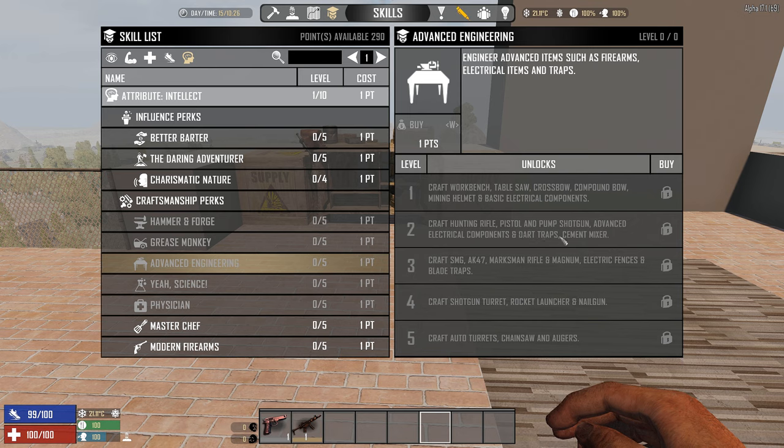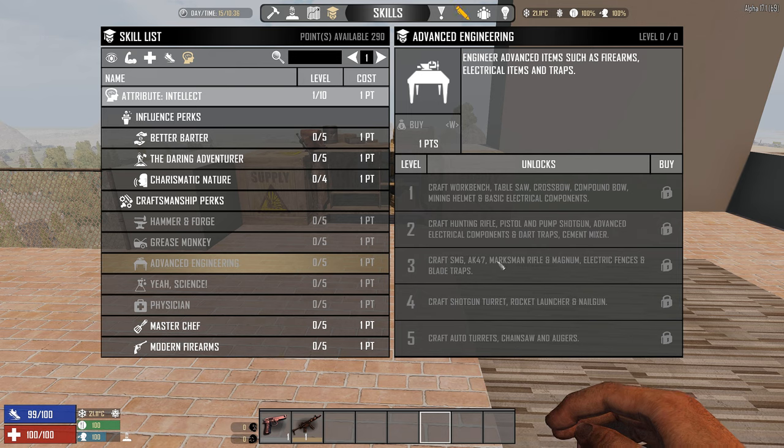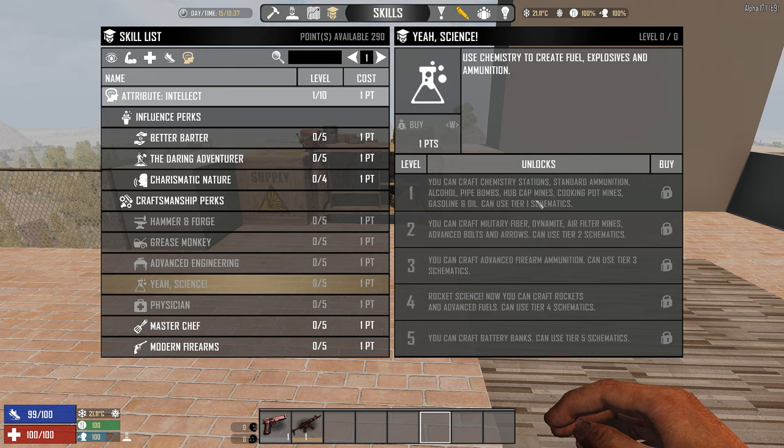The progression isn't really logical, and either way you can buy these items at traders a lot earlier than level 60, so I normally wouldn't worry too much about crafting them. The battery bank being under Science makes the artificial progression even more evident — it's a totally different skill tree. Unless you want to craft schematics or advanced fuels, you might not even go up that tree, and spending Intellect 10 just for battery banks might not be worth it.